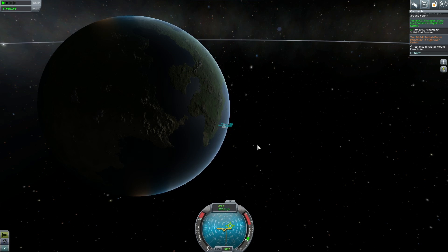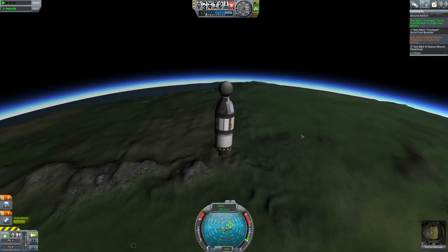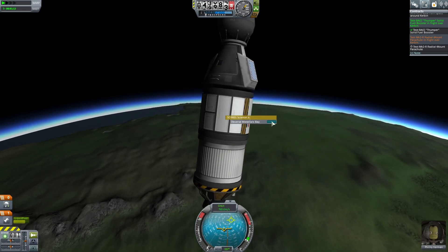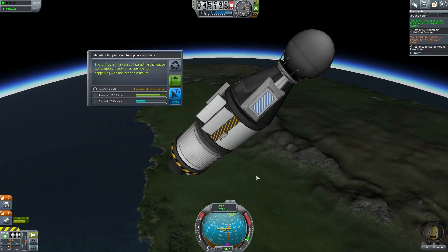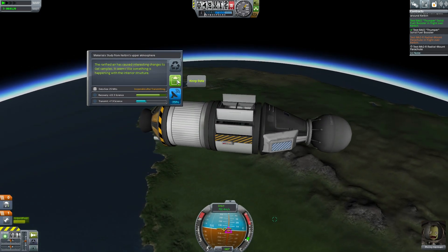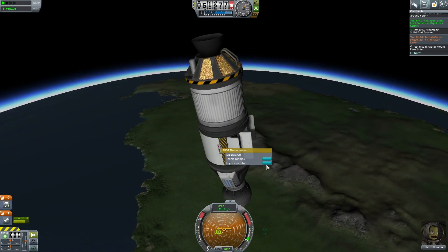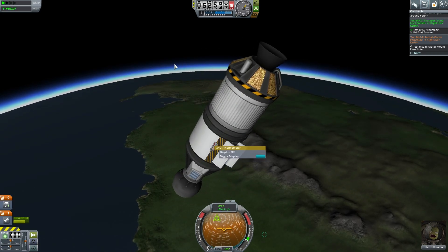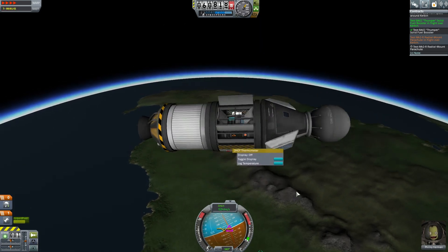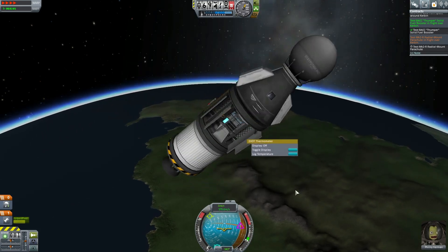Now we just need to wait to get to space. We have some science we can do — we've already collected material science from space. We're gonna collect material science from the upper atmosphere — that's 22 science there. We don't need upper atmosphere thermal science, so reset that. Let's time accelerate until we're out of the atmosphere. We're spinning this around for the enjoyment of Filney Kerman — they wanted the ride of their lives, and they've got it, though they don't unfortunately have the best view of things.